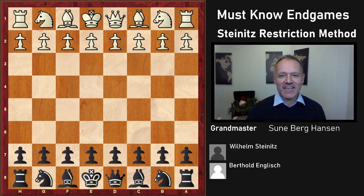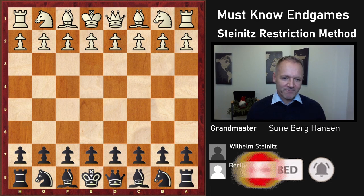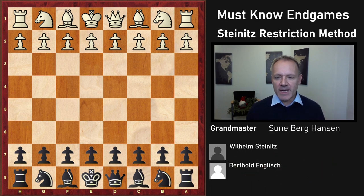Today's topic is the Steinitz Restriction Method. It's a very important concept for how to get the knight out of the game. If you have two bishops against bishop and knight, your main idea is simply to get the knight pushed back, not allow it to have a strong hold or a place to sit — just gradually push it back and it will be a very weak piece.